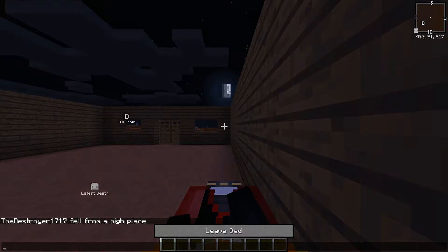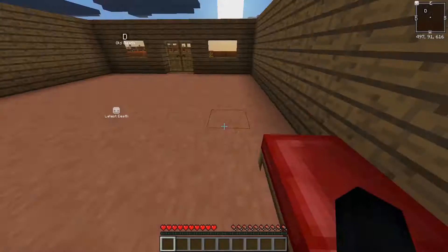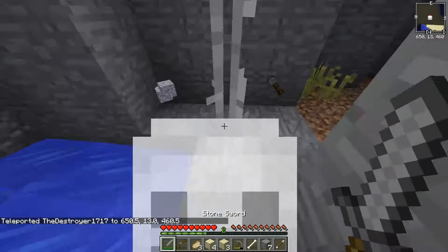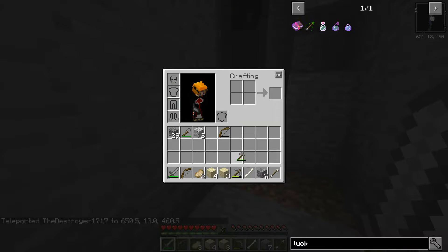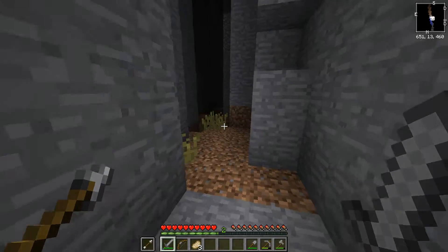First off, we sleep because I don't want it to be nighttime. And second off, we teleport to our death location. Normally I would say not to, but yeah. Ignore the other death points - it doesn't mean anything if I died a few times. In my offhand slot we do have the arrow, which just makes it easier for me to use the bow.